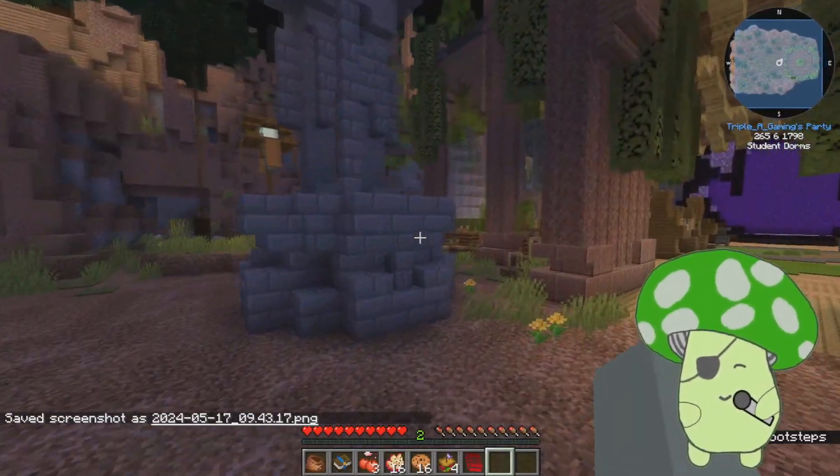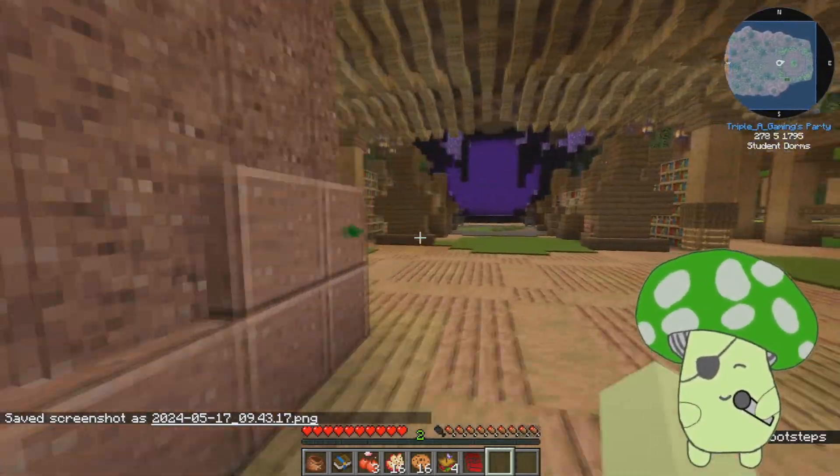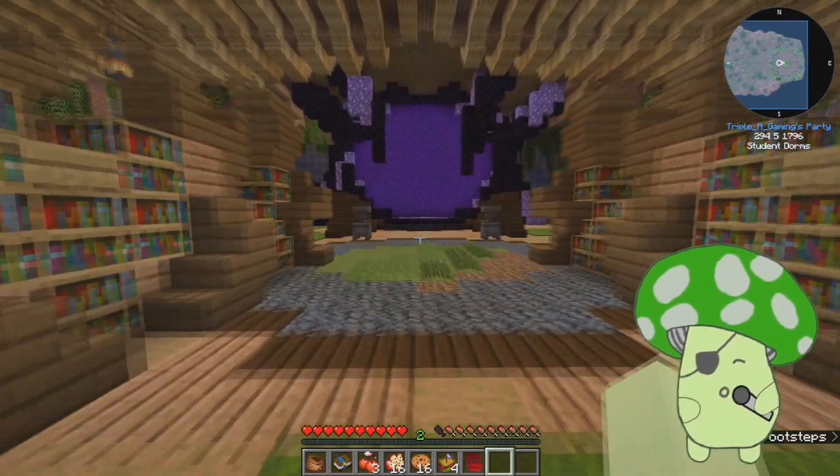I want to take a quick look around the dorms. In here we can build freely and change how stuff looks. Yes! I'm ready for my journey. I'm going to take a little screenshot. Let's go to our first class. I don't know if monsters will spawn in here or not.